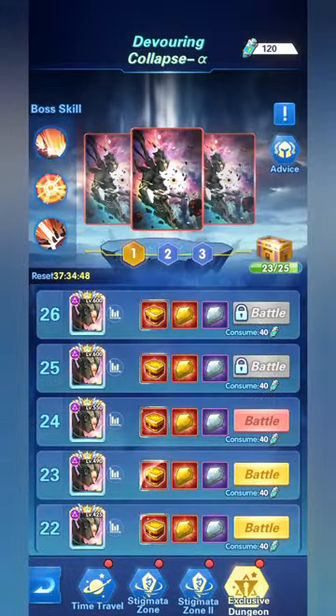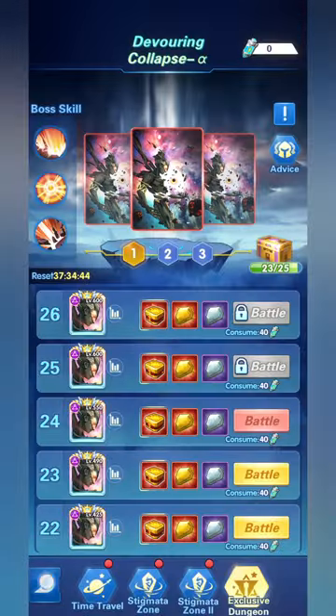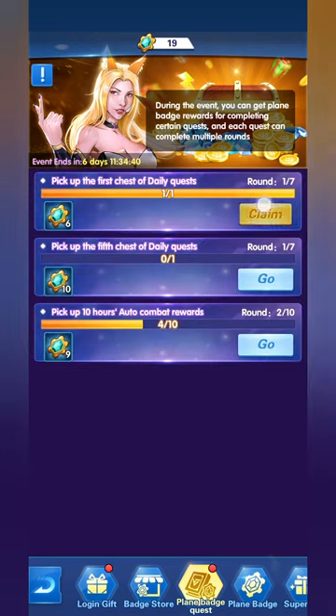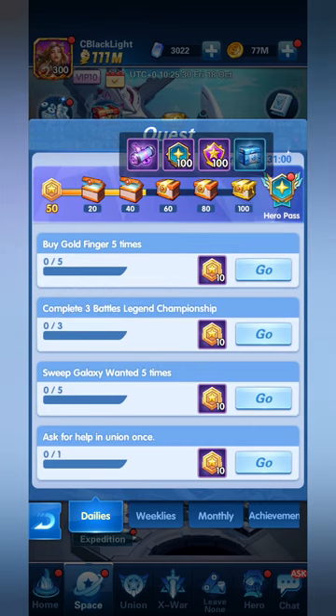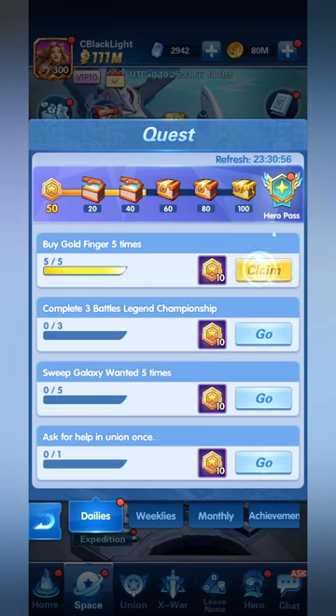Let's carry on with the quests. We need to do the time travel quest and also the exclusive dungeon by sweeping. Going back to Plain Badges — we've completed picking up the fifth chest of the daily quest, and we just need to collect the last one. We'll be doing these tasks every single day.